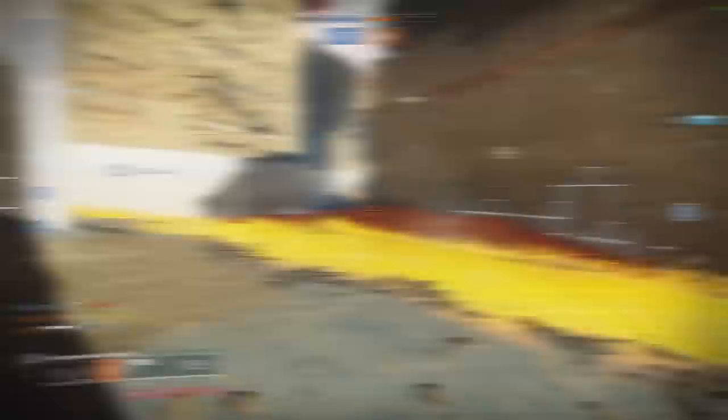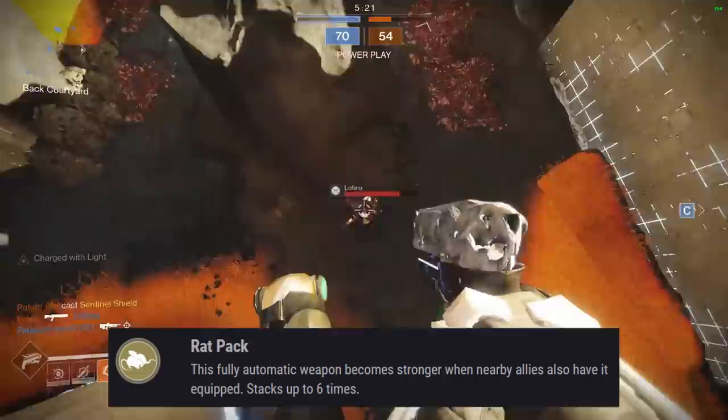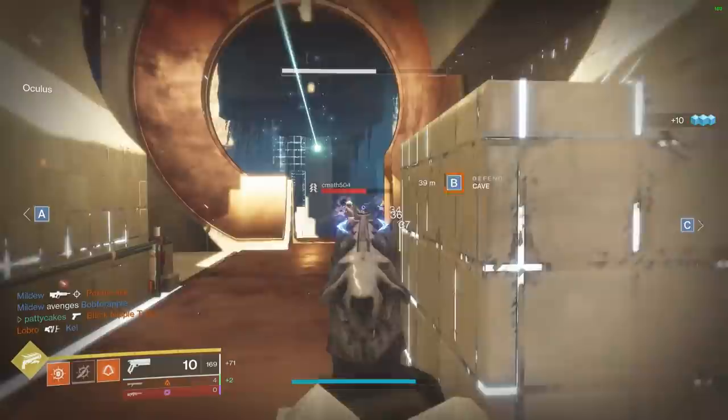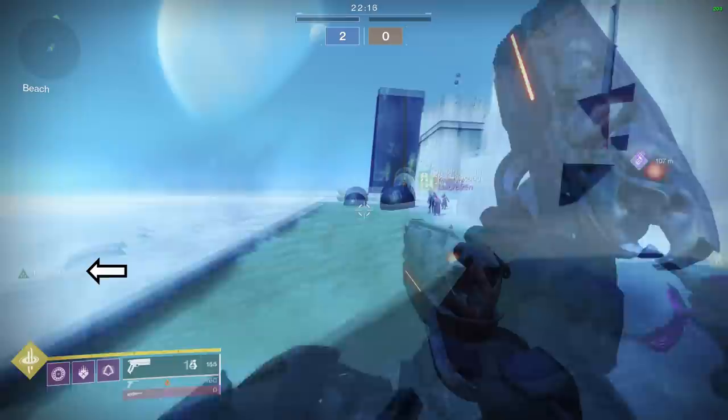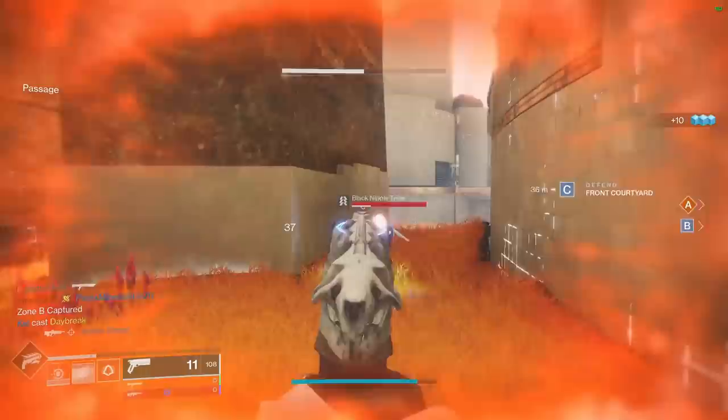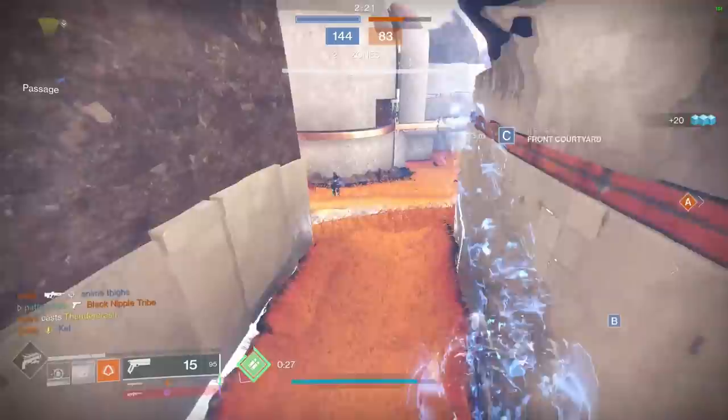Rat King is one of those weapons that gets better depending on how many teammates use it with you. The intrinsic perk Rat Pack allows the fully automatic weapon to become stronger when nearby allies have it equipped, stacking up to 6 times and buffing rate of fire. It also grants a period of invisibility when you get a kill and reload. The Exotic Catalyst grants additional aim assist, recoil direction, and triggers health regen on reload after a kill. I'm going to rank this in the B tier when using it solo, with the possibility of moving to A or even S tier when you have enough teammates using it to fully charge it up.